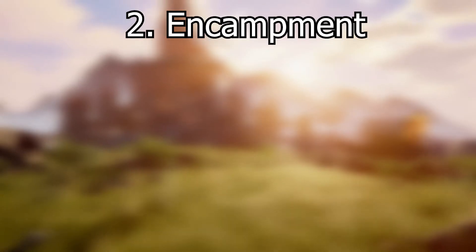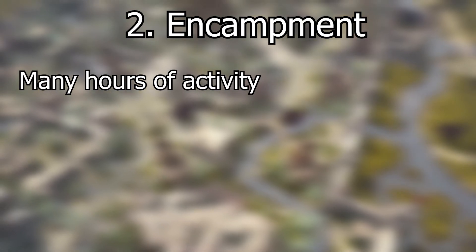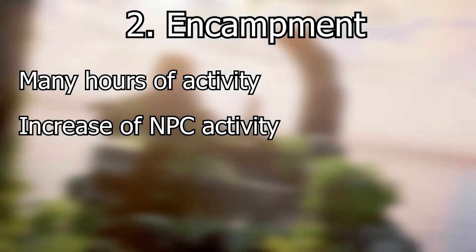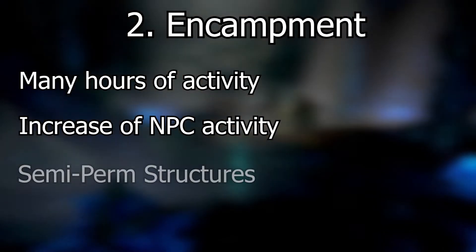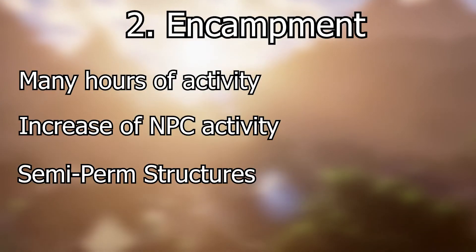Encampment is the second stage of node advancement. This stage will take many hours of player activity within the zone of influence. You'll see an increase of NPC activity and the NPC count will increase as well. There are more semi-permanent structures in place during the encampment phase and the area can feel a little bit more lived in.